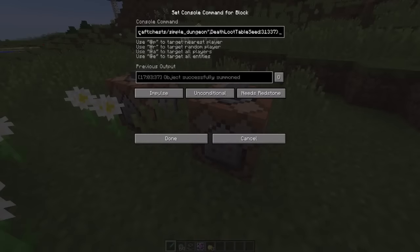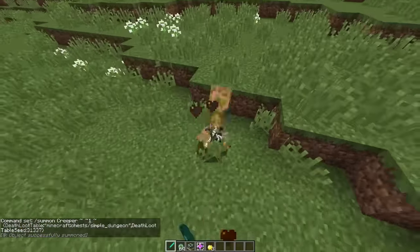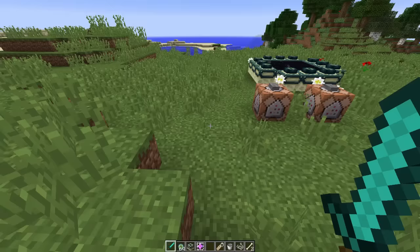One of the loot tables that exists within default Minecraft is this one right here. I've set up a creeper spawner where the death loot table is equal to a simple dungeon. There's an additional field called 'death loot table seed' and I have it set to 31337. The way that dungeons actually spawn their loot is with seeds, so I've created one set to 31337, which will guarantee the same drops every time. If I kill this creeper, 31337 will give me a golden apple — which is pretty hilarious. I have four golden apples.